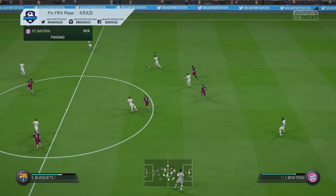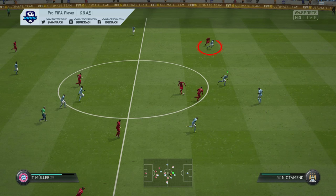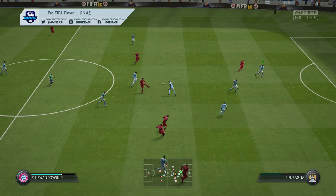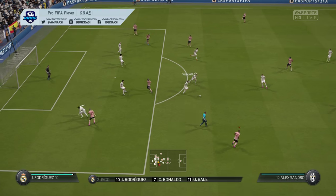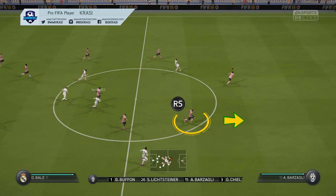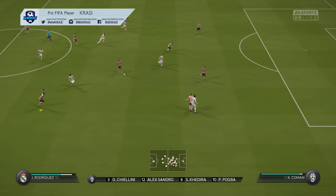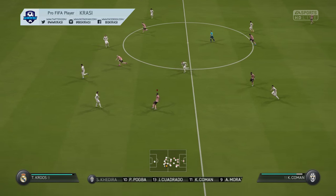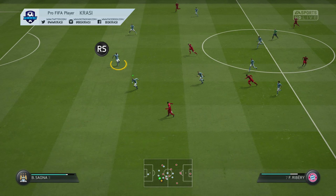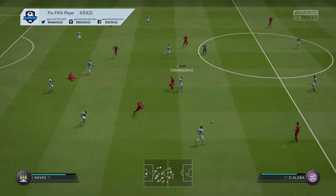This helps me stop through balls towards the two strikers that are running forward. The same rule applies to the following situation — the only way for me to cover the left winger who makes a run towards the goal is by using the right analog. Once I switch to my right fullback, I start dragging him back to cover the gaps. That's how I always defend against through balls without leaving any room for such deadly passes. If you follow my tips, you will no longer concede goals from through balls.